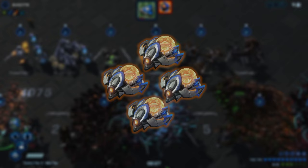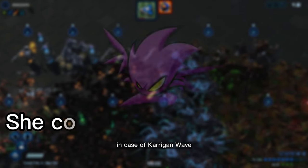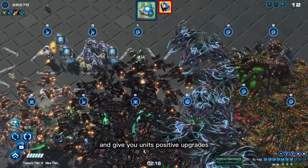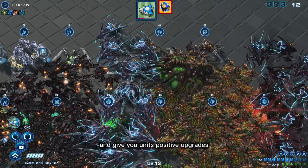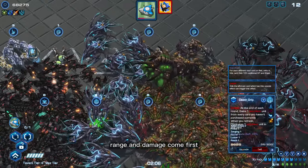You should also save up some energizer and give your units inner power in case of a Kerrigan wave. After that, you can recycle all of your inner power and give your units positive upgrades. In general, anything that increases attack speed, range, and damage comes first.